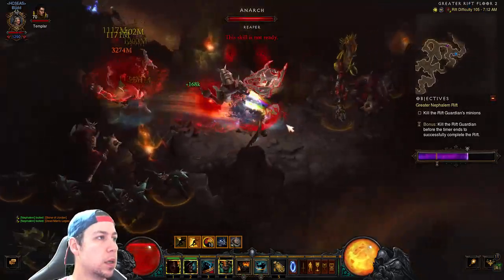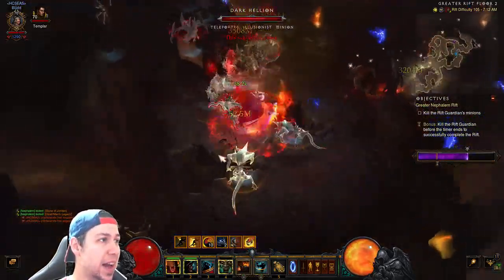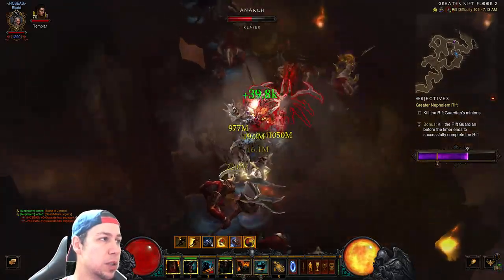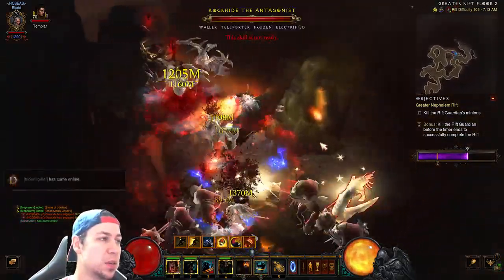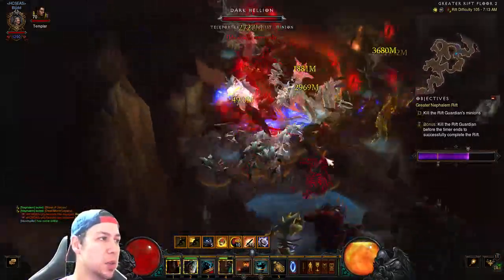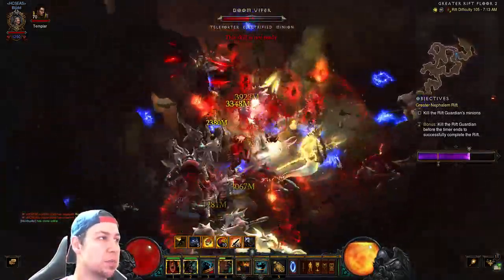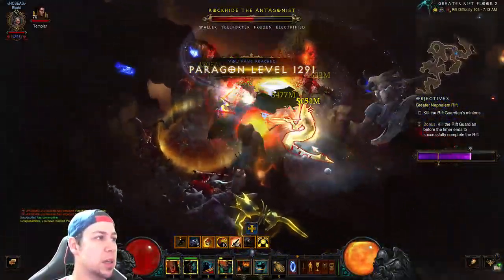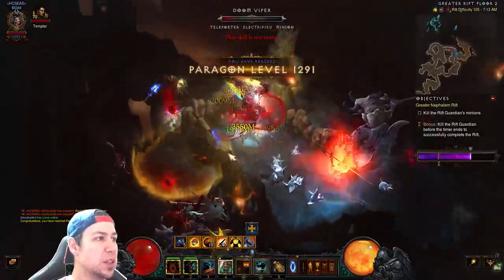We started with a decent map, although we only had a speed pylon. If I had a conduit, I would absolutely shred. I did turn to stone at one point — I just didn't activate Wrath of the Berserker in time, because you don't want to constantly mash buttons. And we hit paragon 1291!